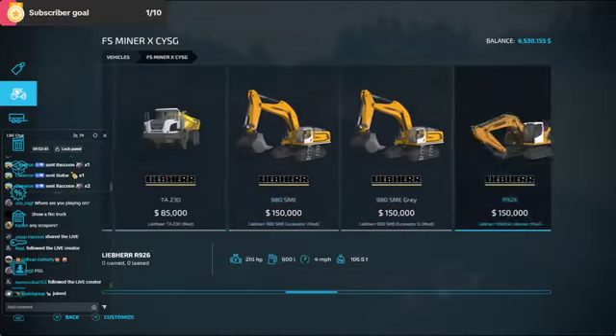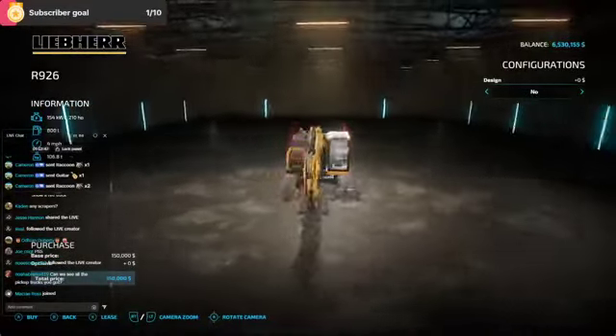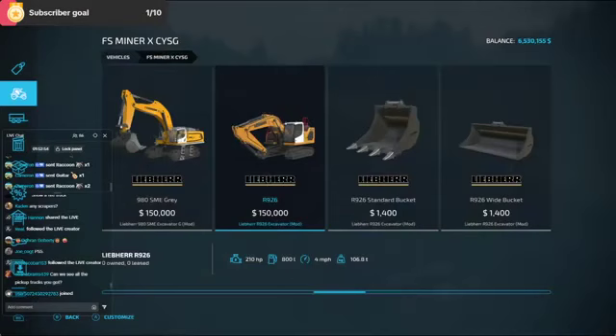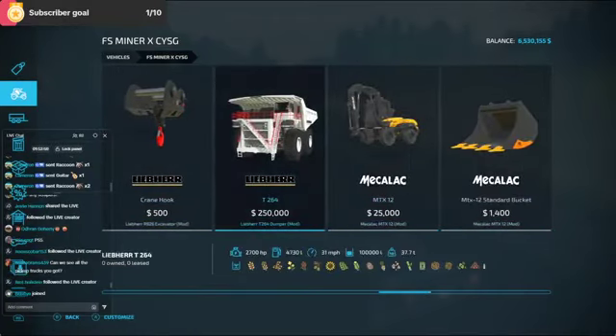There's a smaller Liebherr that I got, with a couple of different attachments — they got a rock crusher. It's a standard size, so I could transport it. And there's the buckets that go with it, plus the rock crusher.